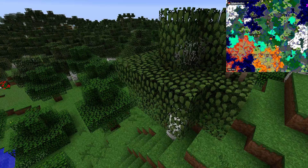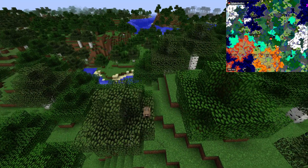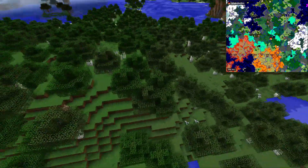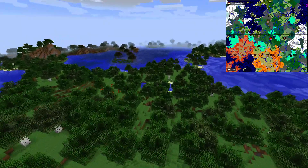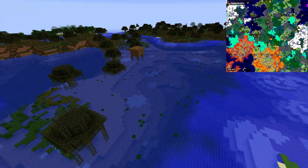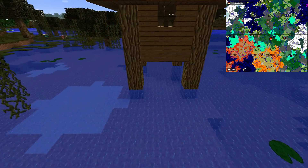Let's switch back to Minecraft and take a look at the seed. You can still see the map on the right side of the screen. This is the spawn of the seed, and you can see right away that there is a witch hut quite close to spawn — which is awesome because you can build a witch farm whenever you want.